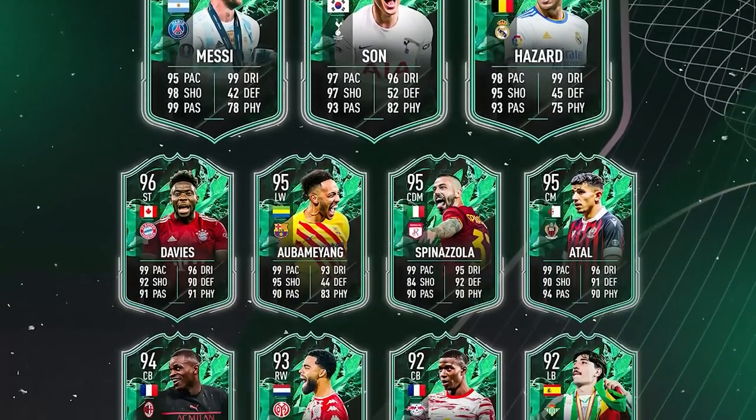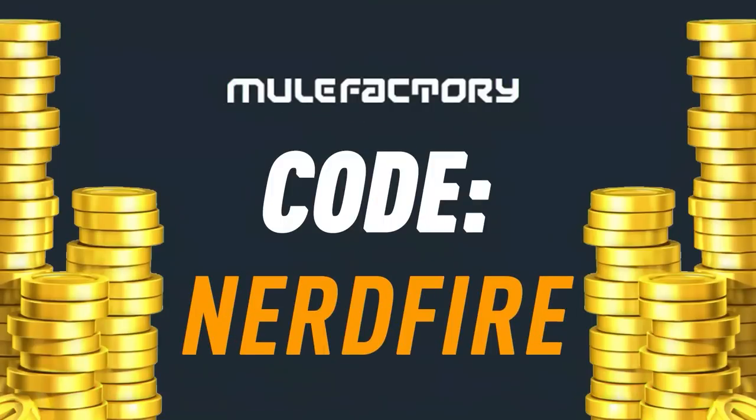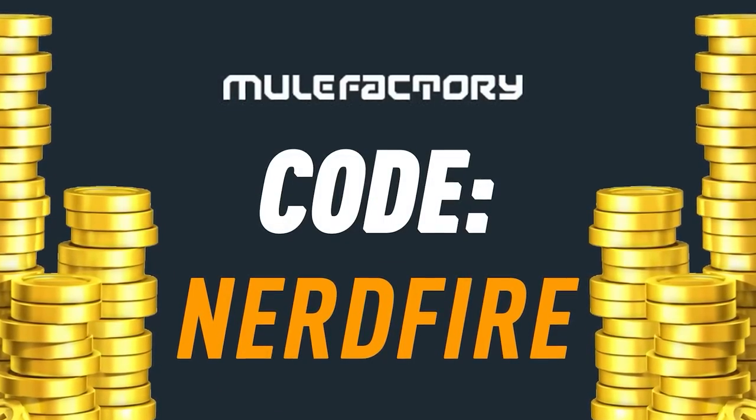We've got the free daily log-in and reward for the guaranteed Shapeshifters packs — let's open these up. Are you out of coins for the brand new Shapeshifters promo? Well then head over to MuleFactory.com for the cheapest, most safe and reliable coins and use the code Nerdfire at the checkout for five percent off your order.